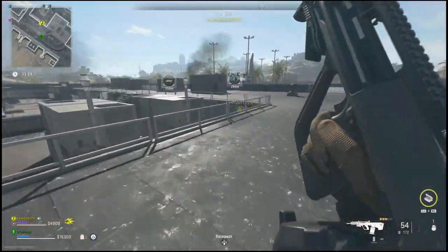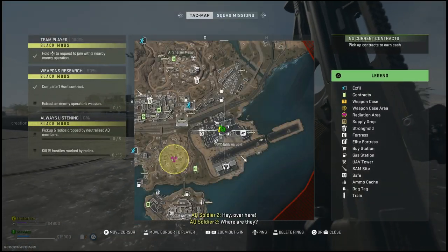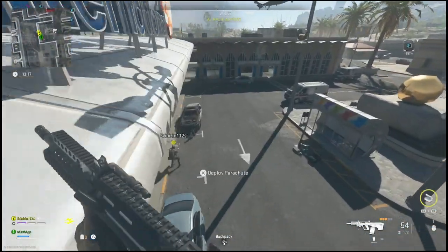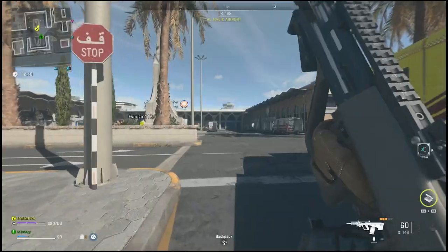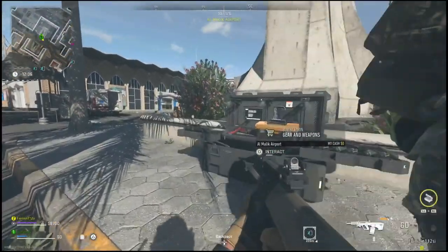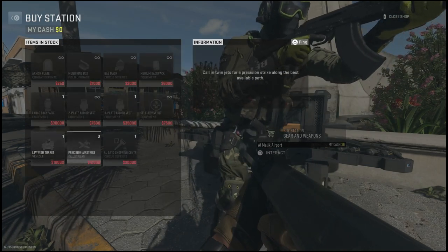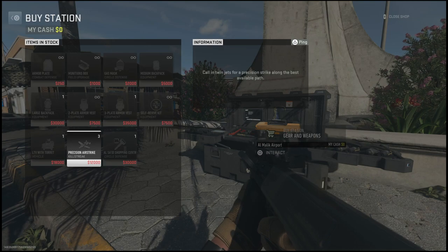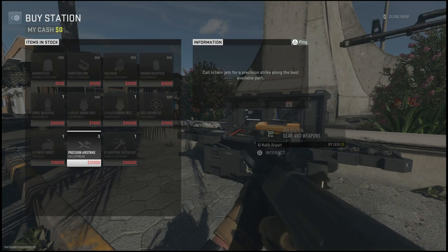I'm going to show you guys two locations where I've found precision airstrikes multiple times. I'm not sure if this is guaranteed, but there's a chance for them to spawn in these two areas. If you come over to Terminal and use this buy station, you can sometimes find the precision airstrike there for 12,000.